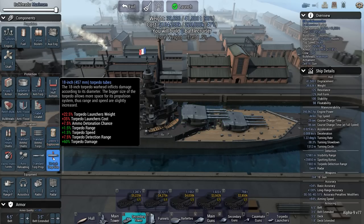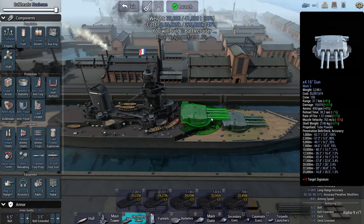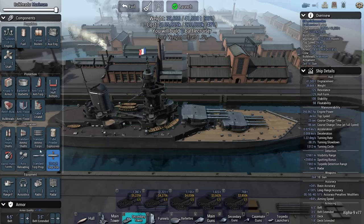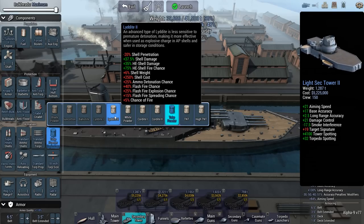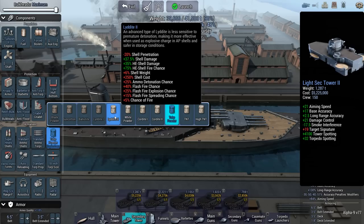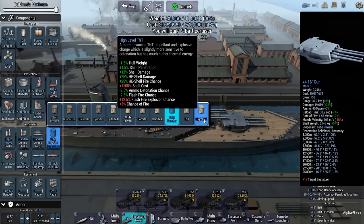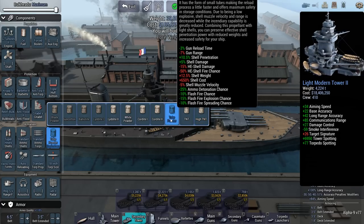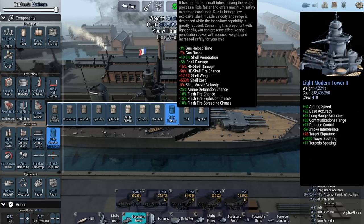I might be able to spruce that up using tube powder, getting another 10.5% penetration on the shells — that means 26 inches at 20,000 meters. Lyddite has a minus 20% shell penetration debuff. High TNT reduces flash fire chance significantly. Tube powder does that even more, but adds a severe modifier to high explosive shell fire chance — which in my case doesn't matter since I won't be using it anyway.